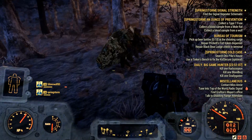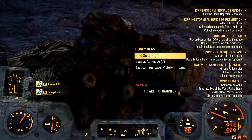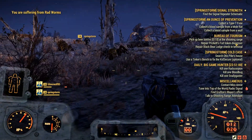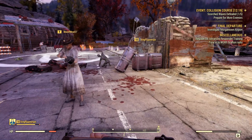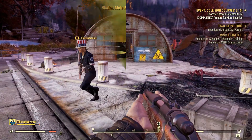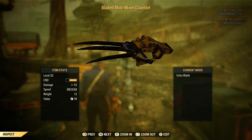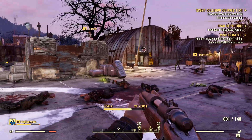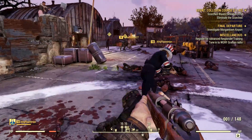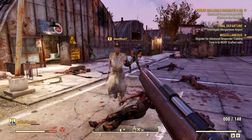Let's talk about unarmed weapons. You'll be obtaining a Boxing Glove, Death Tambo, Death Claw Gauntlet, Knuckles, Mole Miner Gauntlet, and Power Fist. This Bladed Mole Miner Gauntlet was submitted by Oliver — a special thank you to him for showing it off. It looks really badass for melee-centric builds. It weighs about 15 pounds but does a lot of damage. I really want to find that one, as well as the Death Claw Gauntlet, though that sounds tough to get considering you'd have to kill a Death Claw.